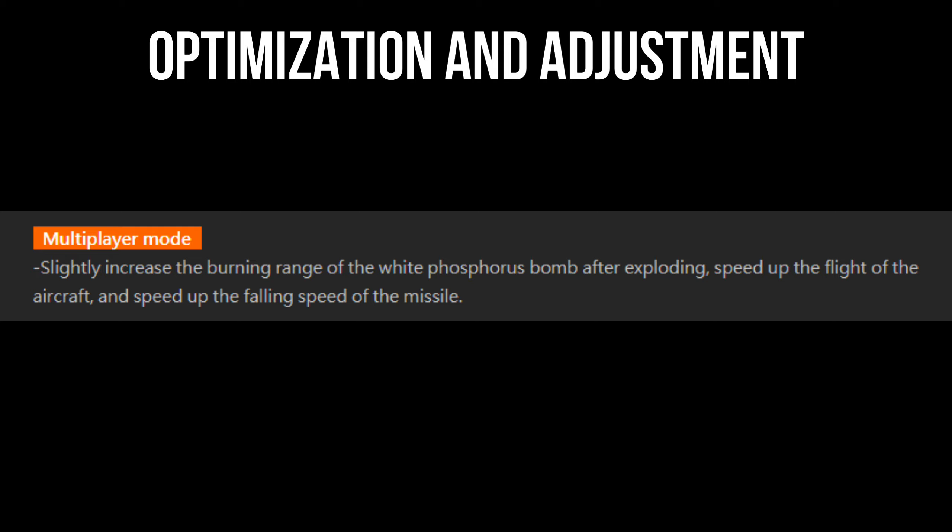First, we have the multiplayer mode. Slightly increase the burning range of the napalm after exploding, speed up the flight of the aircraft, and speed up the falling speed of the missile.